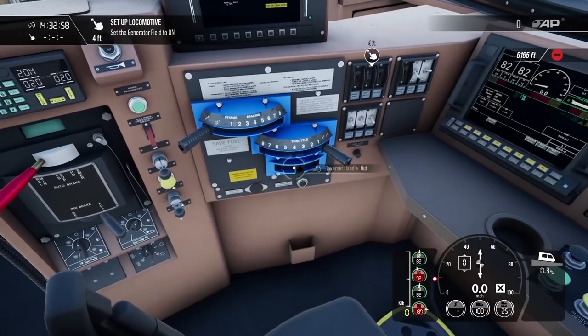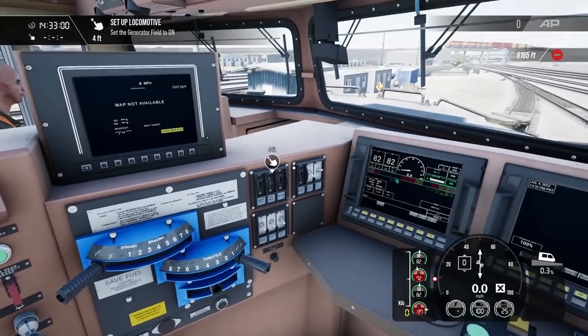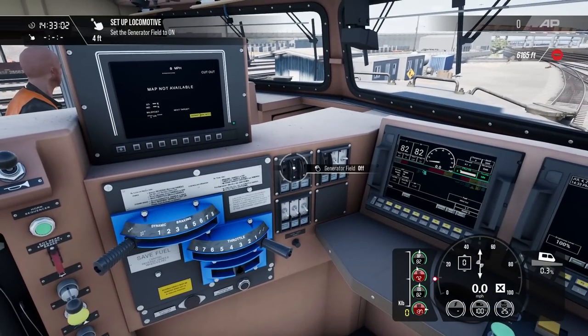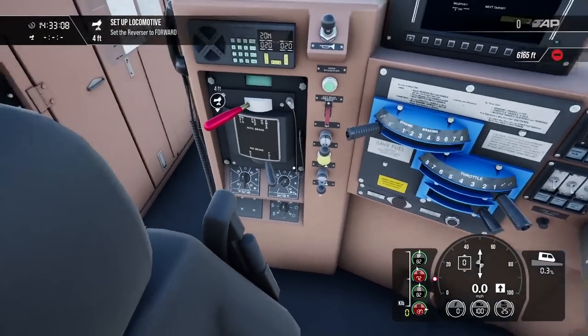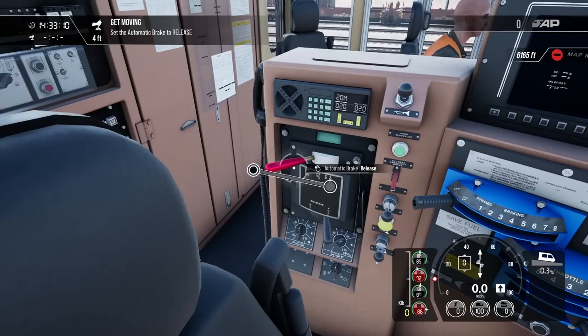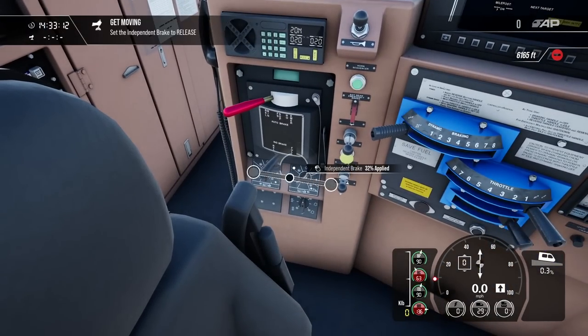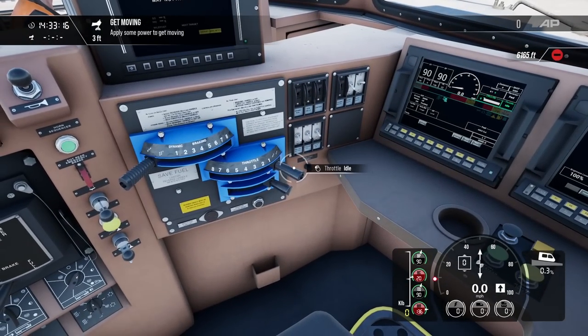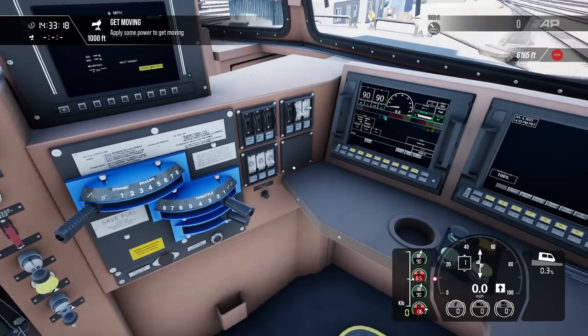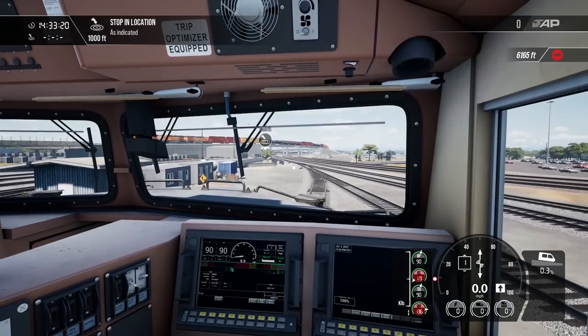Let's jump back in and get started with what they want us to do. We'll need to set the generator field to on, insert the reverser and set it to forward, then the automatic and dynamic brakes need to be released. And there goes the power. Very nice. Let's get moving then.